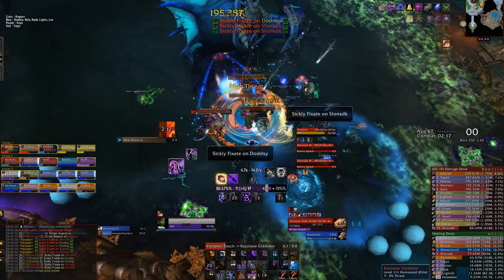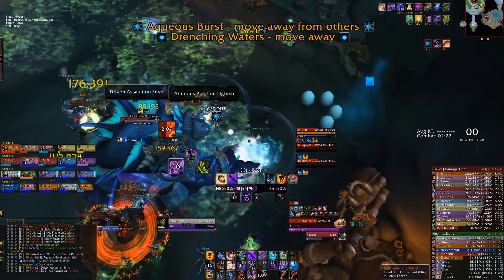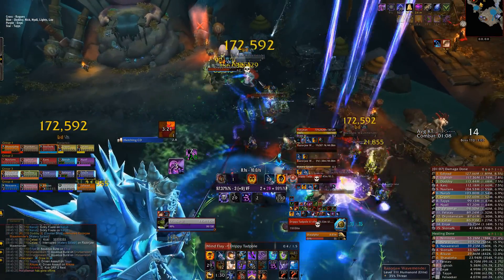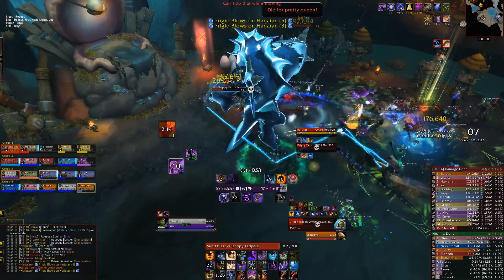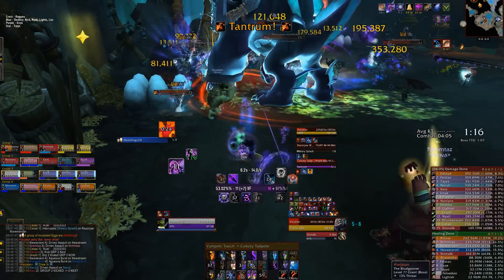There are three different types of adds that will spawn from the eggs, and you can tell which adds are going to spawn based on the colour aura they have around them. Blue aura eggs will spawn a drippy tadpole if you let them hatch. Drippy tadpoles need to be tanked away from the raid, as they have a passive which causes them to frequently spawn drenching water pools underneath themselves.